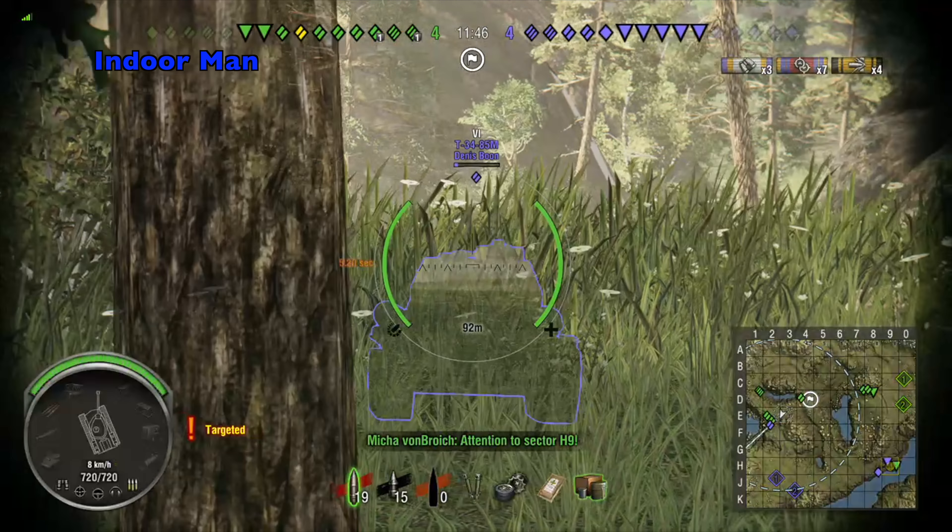I take a pretty big hit from an unspotted sniper, so I peek around the other side of the rock where the enemies are actually spotted. I switch to APCR shells because I'm shooting at a top tier heavy tank from the front. Even with decent angles I'm not able to get a pen, but it was worth it because I end up shooting an unspotted AT-7 — that was just crazy luck right there.